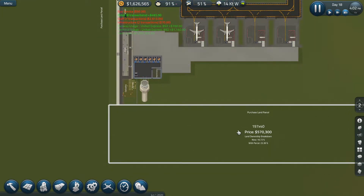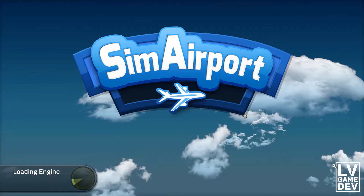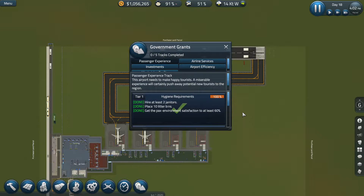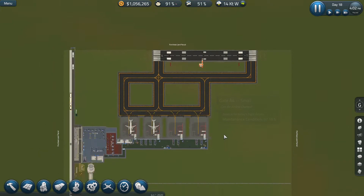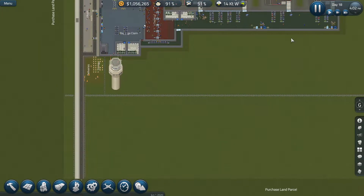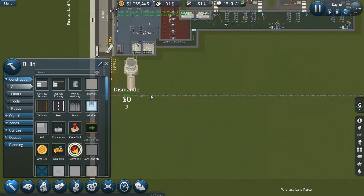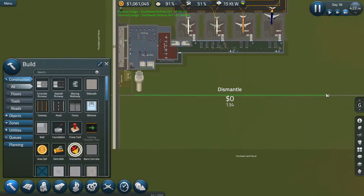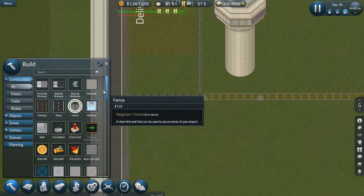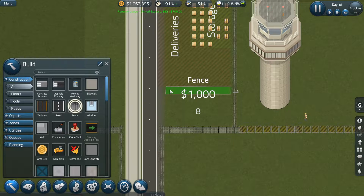So we have to do this — purchase land parcel. We'll go ahead and save it and then it reloads from the autosave. So let's unpause. We want to dismantle this off the bat for obvious reasons — a giant thing going across our port isn't good.